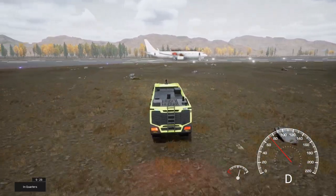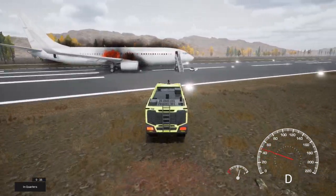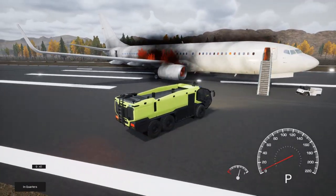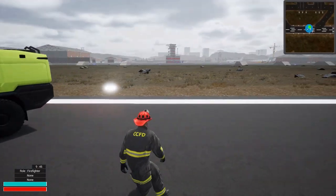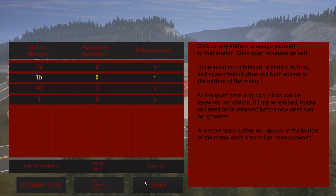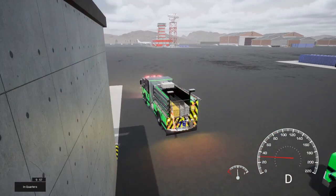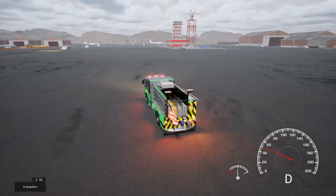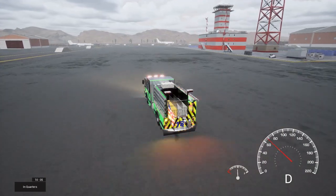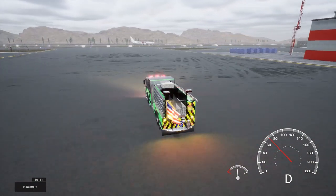We're going to need a lot more water — or foam — than what this thing has. How are we going to do this? We'll just do a water relay. Let's go back to fire stations here. We will go to engine three, grab the engine and tanker, and relay water that way. I don't know where a hydrant is. As we explore the map a little bit more, we'll find out where all the hydrants are.